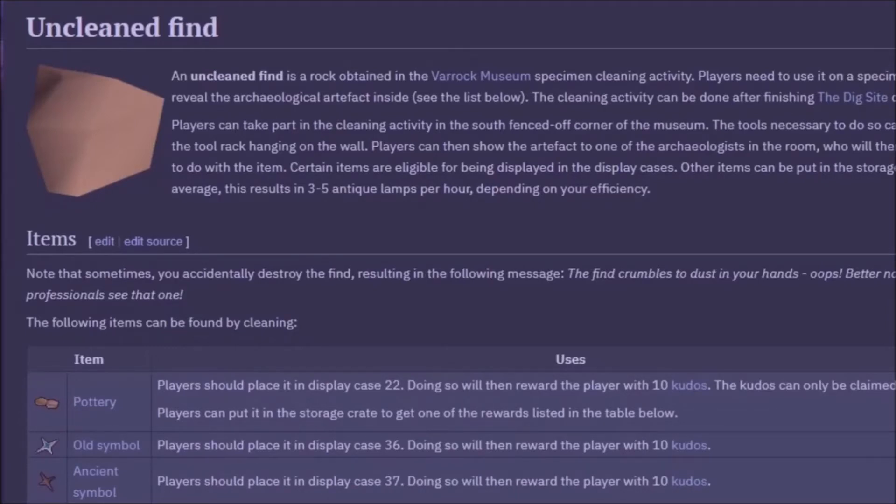Another option is to complete quests that give strength experience, but just be careful and check the wiki. Sometimes these quests can give more than just strength experience, and experience in other areas. So always check your quest guides and their rewards in the wiki page. There are also quests that will give you experience lamps and you can use these on any skill, such as strength, so these might also be helpful as well.